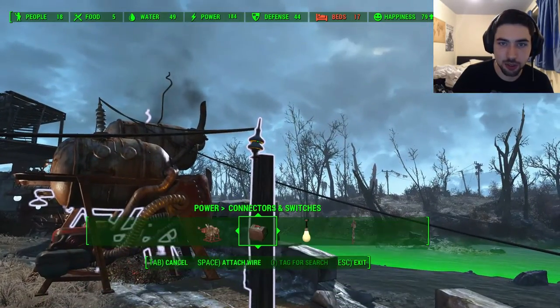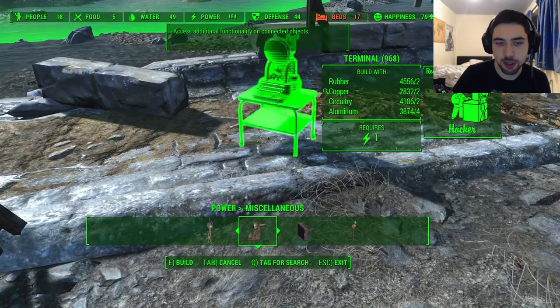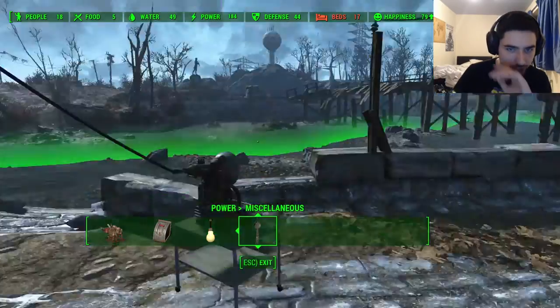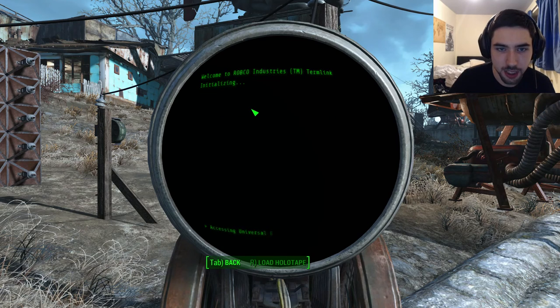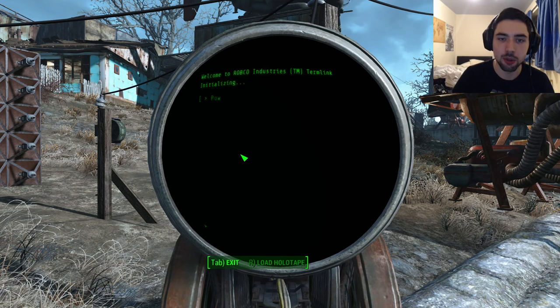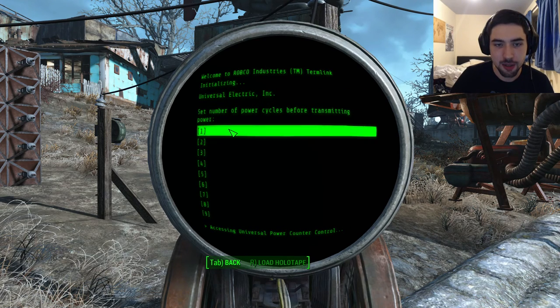The next thing we need is a computer. The computer is important for two things. First, we need to set the interval switch — otherwise it's going to be very slow at swapping between on and off. So go to the interval switch and set the on time to one second. Click the one second and then go back to set the off time also to one second. Now what that does is have the power go on for one second, off for one second, on for one second. The next thing you need to do is go to the power counters and set them however many cycles you want.